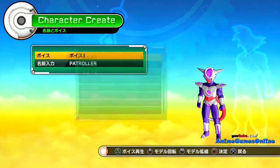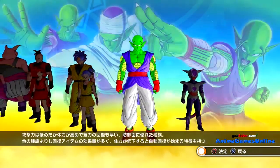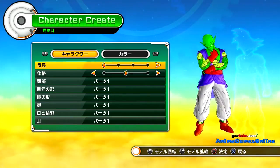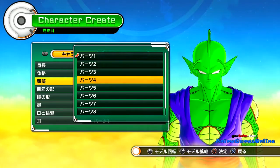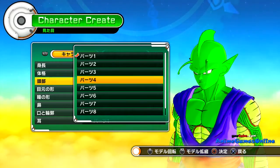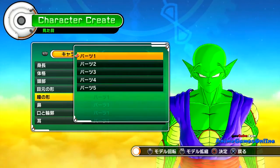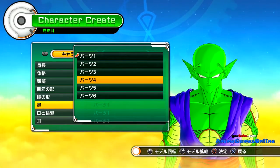My Saiyan is primarily going to be a heavy offense character, because each race has its own attributes. Saiyans have low health, but the more you hurt them, the more they can hurt you. I think at 25% health they just get stronger, and if you're playing a 3v3 battle and you get knocked out, if one of your teammates revives you, you come back stronger. It's actually pretty cool how it stays true to the lore that way.